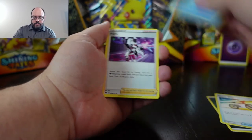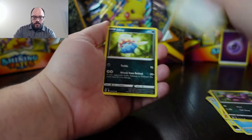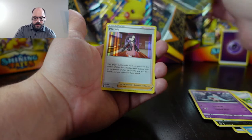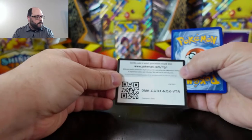Got some metal there — Rotom, Sharpedo, Piers, Chop, Ekans, Swablu, Hattervina. Arbok is my reverse, and then a Marnie holo. Geez, are there any non-holo rares in this set?